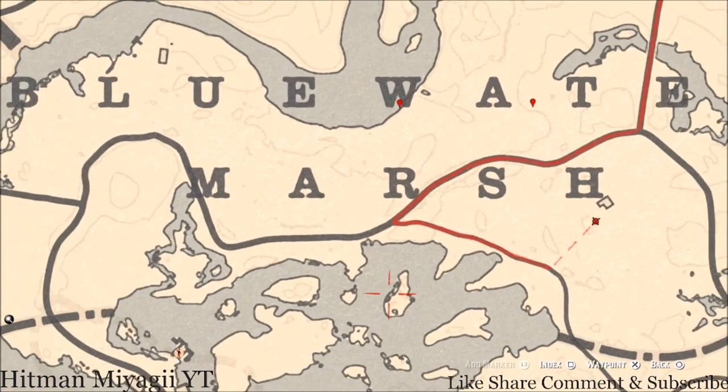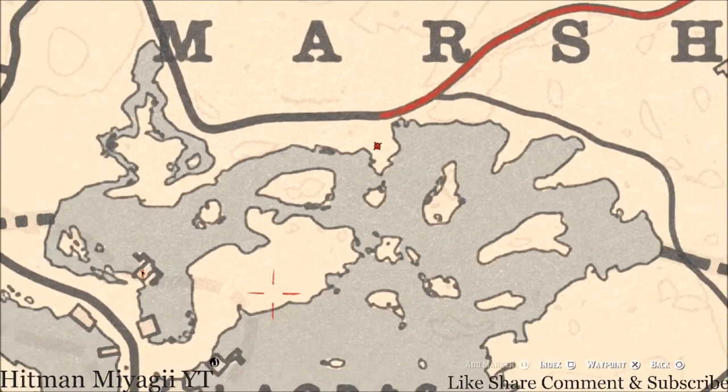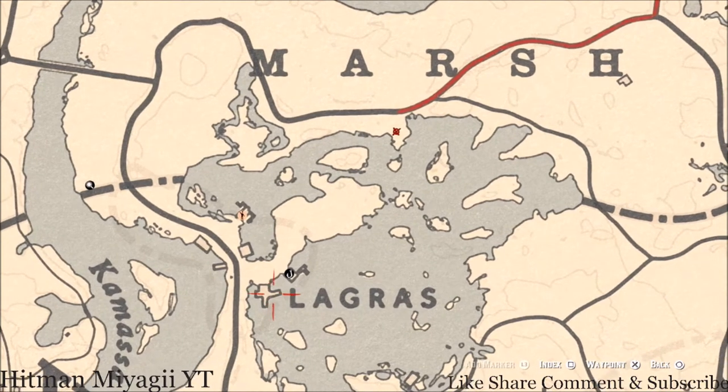Right here next to this dot on this island, pull out your metal detector and you guys will get a coin. If you come through this little way right here there's a cardinal flower right about here at this location. There's also a tarot card on this dock right about here — I think it's on one of the posts — that tarot card is a Six of Swords.